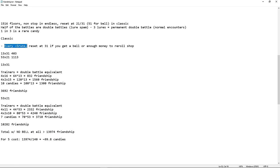For Classic, every five runs I'm going to reset at 31. If you get enough money to reroll the shop — like if you have 5k after a gym leader at floor 20 — you can reroll until floor 31. Most of the time you go to 21, but every five runs on average you'll reach 31. So we'll have 13 runs at 31 and 53 at 21. That's 1516 floors total. For the 31-floor runs: trainers have on average two Pokemon, so that's a double battle equivalent. That gives us 832 friendship for single battles, 1560 for double battles, and about 10 candies per run at plus 10 each. That's 3,692 friendship for the 13 runs of 31 floors.